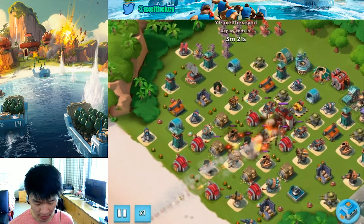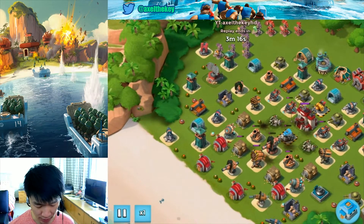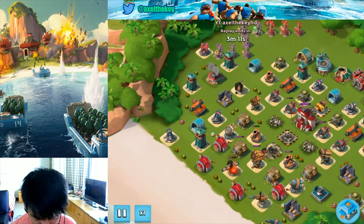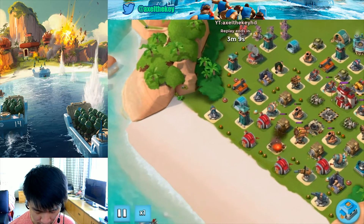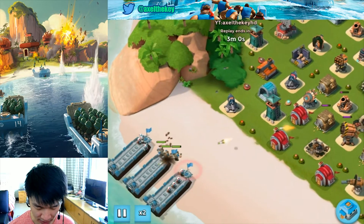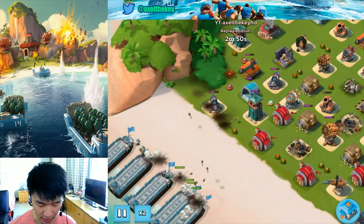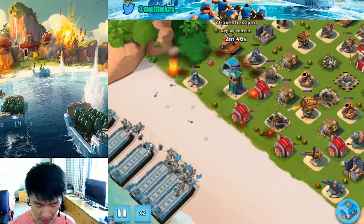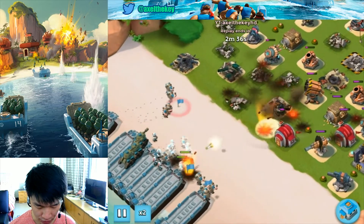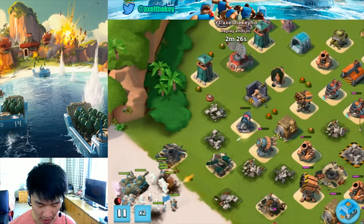I barrage the Shock Blaster and the Boom Cannon — those are the main threats — but you cannot underestimate the Grappler. My troops as always: Tanks, Grenadiers, and Medics. I deploy Grenadiers to take out the cannons, but I deployed too many and a few got hit by Boom Cannons. I deploy all troops, then flare them right at the defenses.